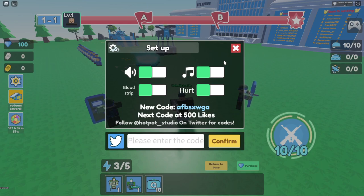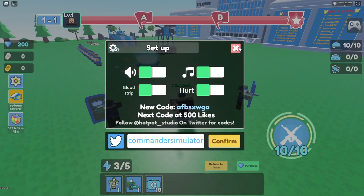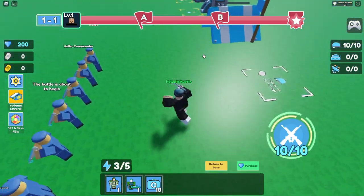And the final code we got for this game currently — this is the newest code possible — is CommanderSimulator, literally the name of the game. Click confirm and you guys are going to get 100 gems. I'm going to call them diamonds because they just look like diamonds, but apparently they're called gems.